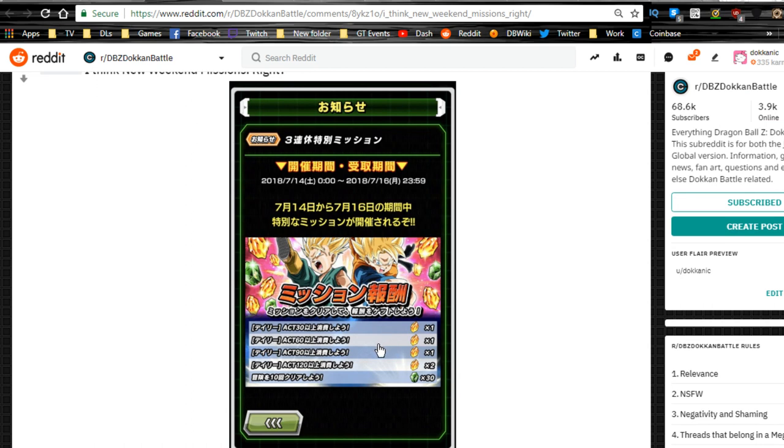We have new weekend missions available from 7/14 to 7/16, which means they've already started if you're on Japan time. You need to do 120 stamina use in order to get up to five stones. I usually don't play too much JP but I do have some good units, so I'll go ahead and do that.